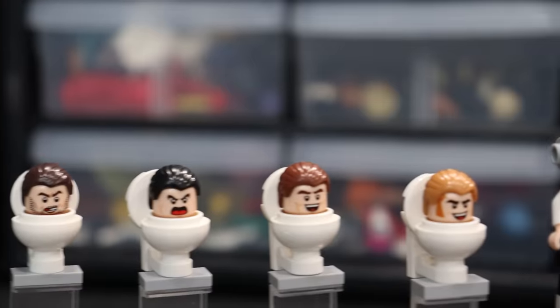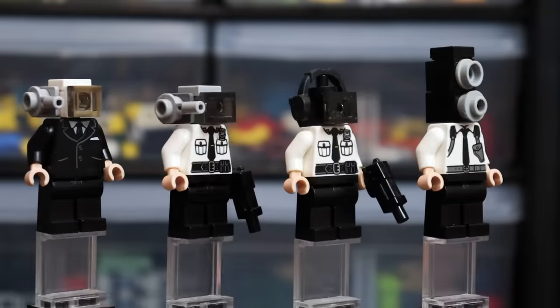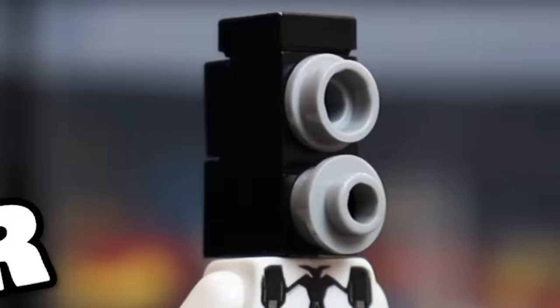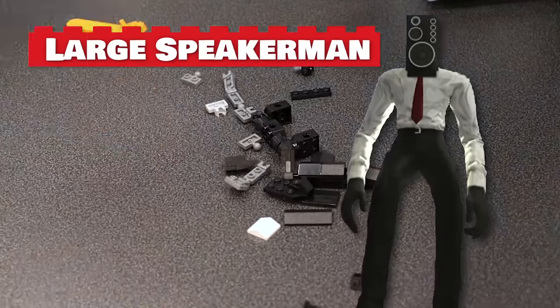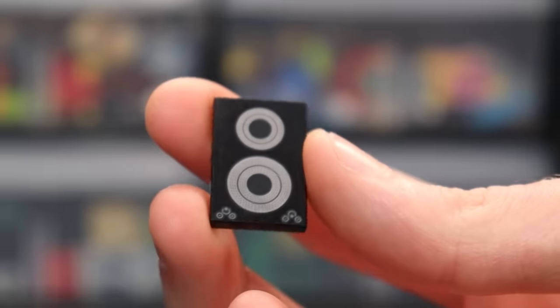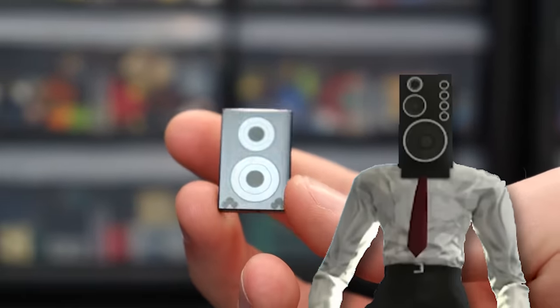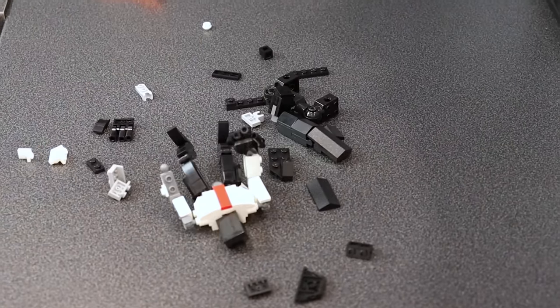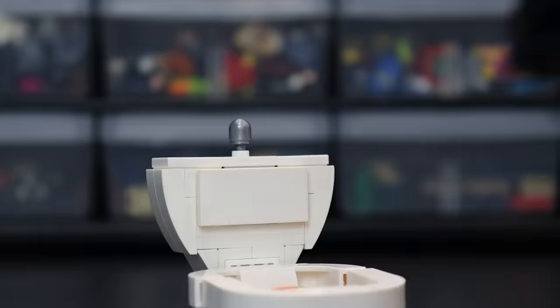Now that the Skibidi Toilet Army is looking more impressive, it's time to add to the other side. I already built some cameramen and a speaker man in my last video, but someone pointed out that the speaker man should be a lot bigger. I built a better version of the regular speaker man, and then tried to figure out how to build a large speaker man. This piece is actually a stovetop, but it looks just like the large speaker man's head. I built Speaker Man with articulation on the arms, legs, and head, so he can be posed. Now we have a match for the large Skibidi Toilets.